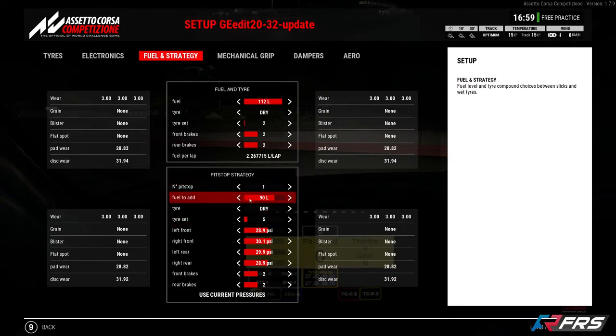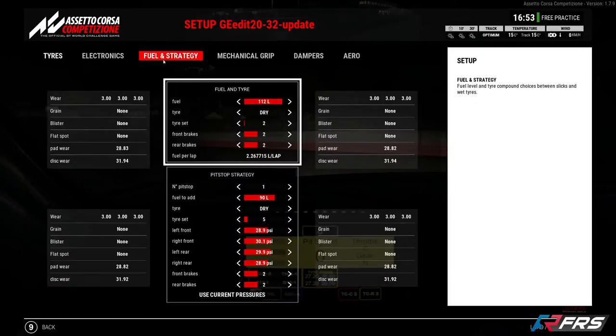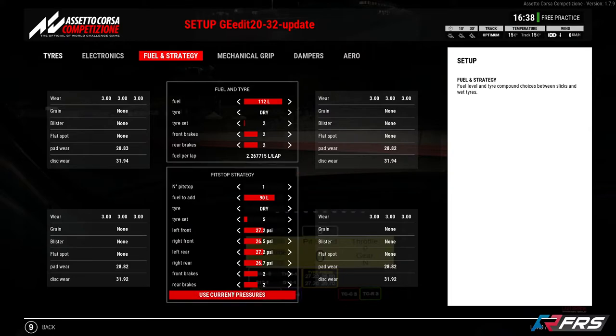The next thing we want to do is set these tyre pressures. It's very important that once you've set the tyre pressures how you want them over here, you then go to 'use current pressures.' If you've done some more practice laps and you don't like these and want to change them, make any changes here, then go to your fuel strategy and hit 'use current pressures' to update it.